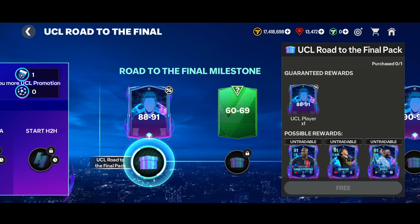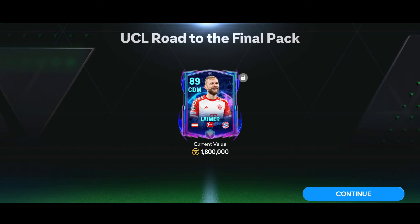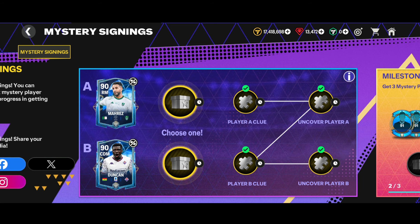Now let's claim the 88-to-91 pack from the second account. Here comes the pack - we got one 88-rated Limer. Another trash pack, nothing to do about that.